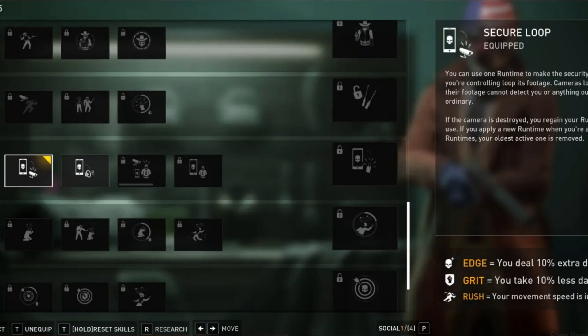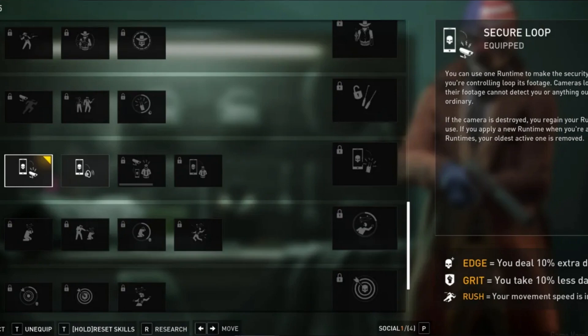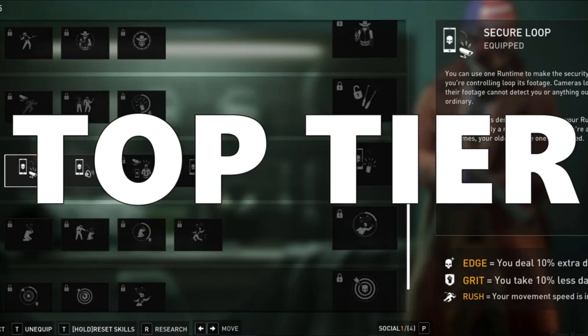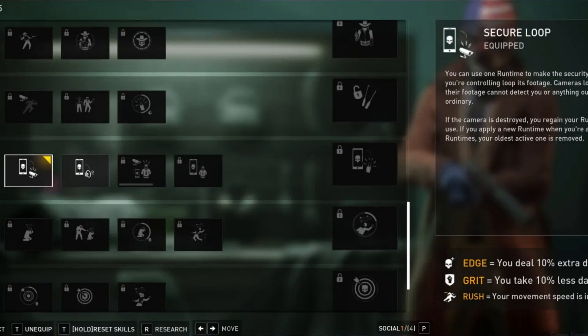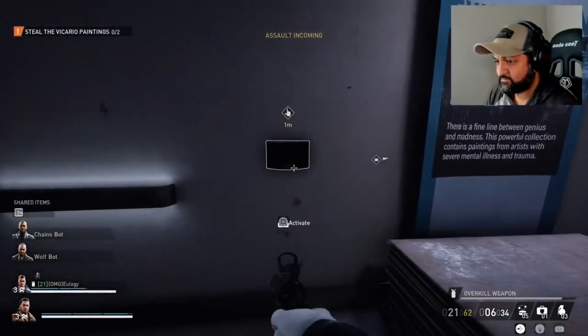First is the Secure Loop skill. I have this skill in every single one of my stealth builds and loadouts and find its usefulness top tier when it comes to stealth heisting on Payday 3. You can use one runtime to make the security camera you're controlling loop its footage. Cameras looping their footage cannot detect you or anything out of the ordinary. If the camera is destroyed, you regain your runtime use. If you apply a new runtime when you're at max runtimes, your oldest active one is removed.